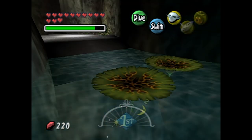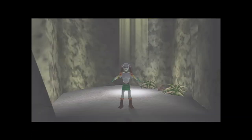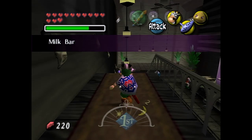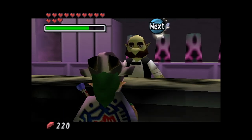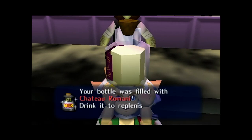Let's get out of here and make our way over to the milk bar in Clock Town. Alright, so we're in the milk bar now. First things first, I want to buy some Chateau Romani. Anytime I can buy this stuff, I definitely want to do so. This stuff is amazing.